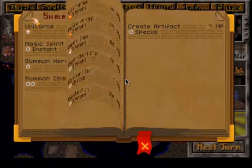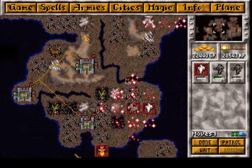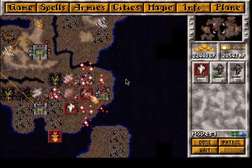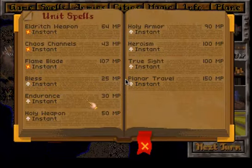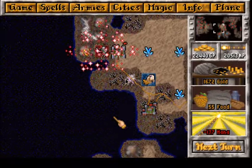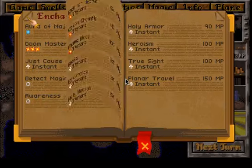Let's summon a magic spirit for this chaos node, which will boost our power base even further. Where is this node? Let's speed up the magic spirit. Let's send scouts to the lairs down here, because I want to know how many very rare creatures await our heroes, since we're still not unbeatable.